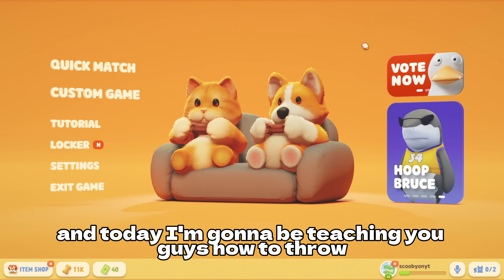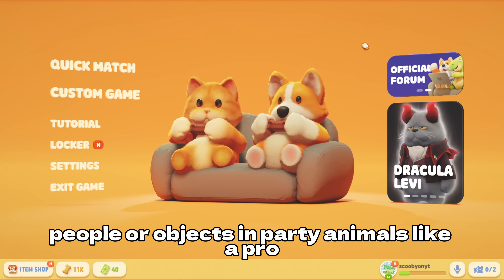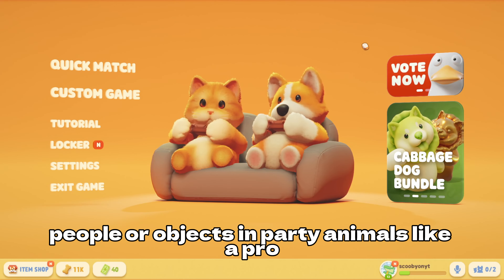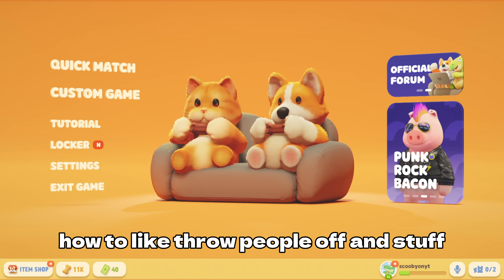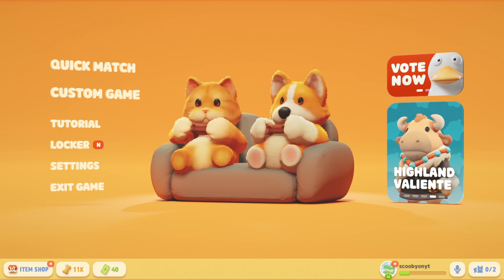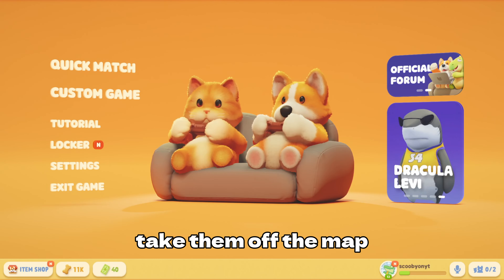Hey guys, what's up? It's Scooby here and today I'm gonna be teaching you guys how to throw people or objects in Party Animals like a pro. There's a lot of people out there wondering how to throw people off and stuff. Some people know how to throw but not well enough or powerfully enough to take them off the map.